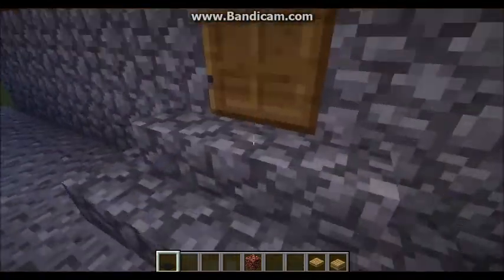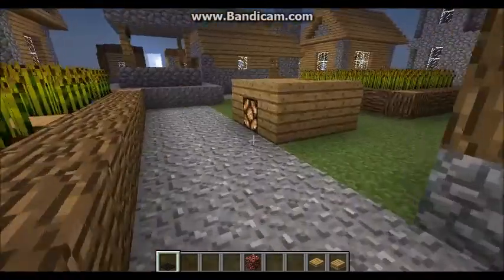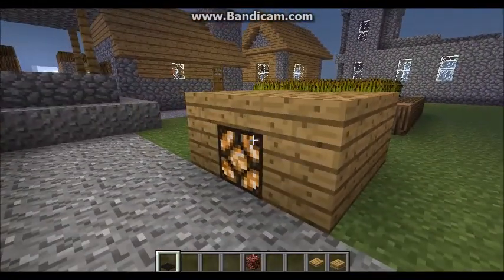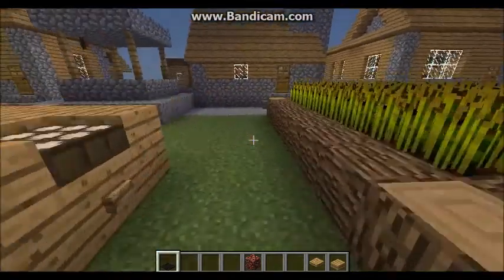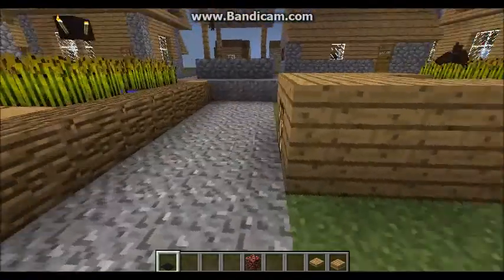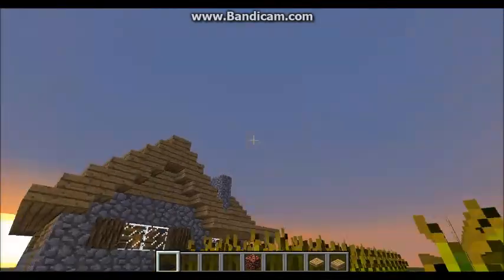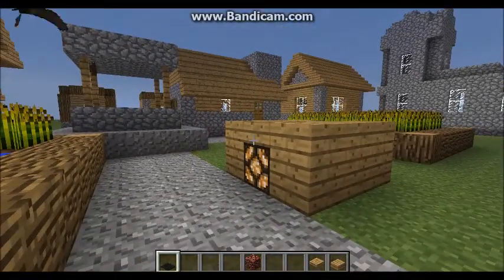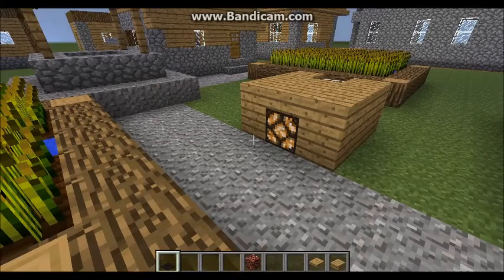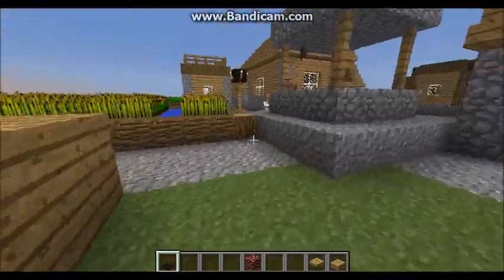Let's walk out of the house real quick. I've worked on the village, making some new stuff. Here is a daylight sensor — actually sorry, it's a nighttime sensor — so you can turn off the light real quick, just to see if the redstone's still working. But at night it turns on, and in the day it shuts off. It's just a really negated daylight sensor — nothing fancy.